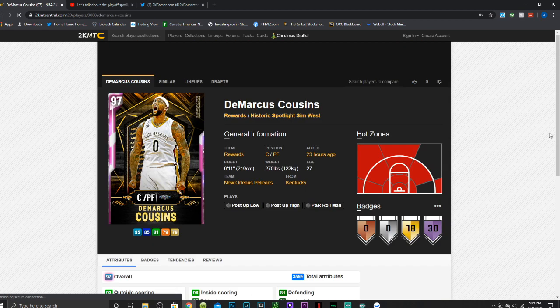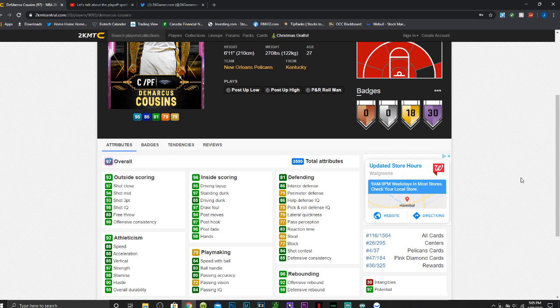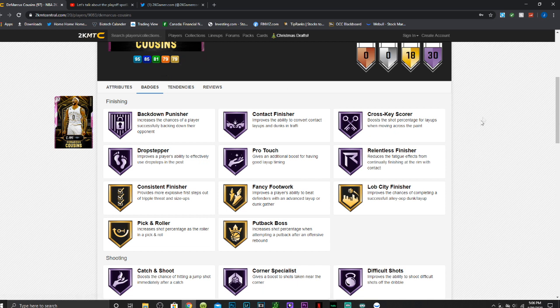Next we're talking about Pink Diamond DeMarcus Cousins, tied for one of the first cards I want to get. He's a 6'11" center/power forward and I recommend running him at the four, since he doesn't quite have the interior stats to warrant playing at center. He has a 94 mid, 93 three-point shot, 88 free throw, 88 speed, 84 speed with ball, 88 acceleration, 83 ball handle — add a ball handle shoe and he'll be great. He has a 95 driving layup, 97 standing dunk, 85 driving dunk, 97 post hook, 96 post fade, great rebounding, 84 shot contest, 79 perimeter defense, 86 interior defense, 72 block, and 65 steal.